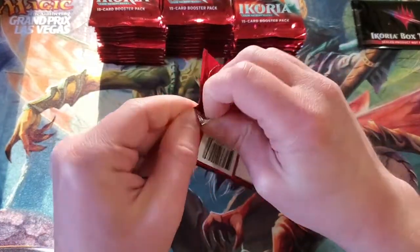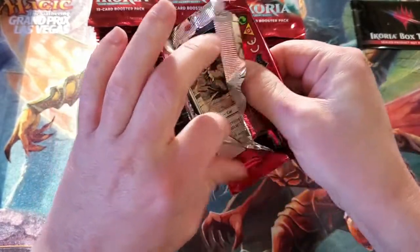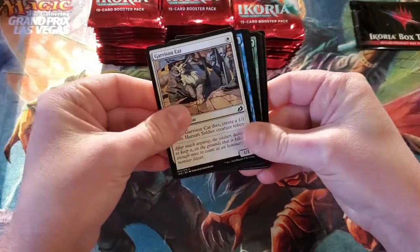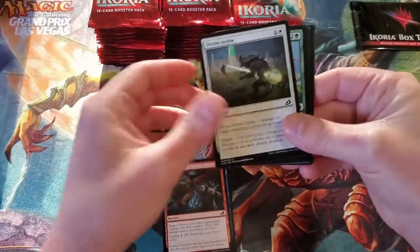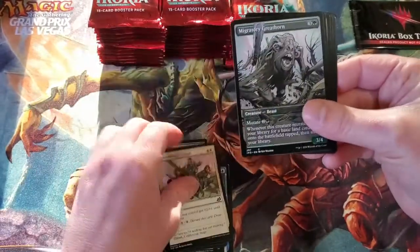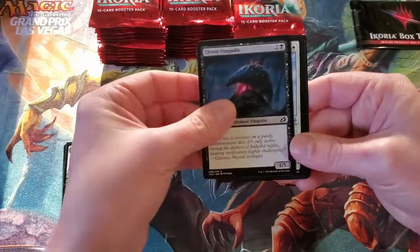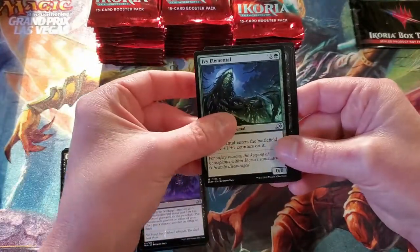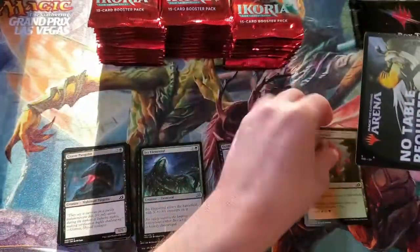So what we're looking for are the Triomes. Lurrus of the Dream Den is another great one. And there's Shark Typhoon — I want to call it Shark Tornado. Going a little slow through the first few. We got a Showcase Migratory Great Horn, Majestic Archorn, Call of the Death Dweller — good card — Extinction Event for our first rare, another good one. And then we've got Rugged Highlands and our Token.